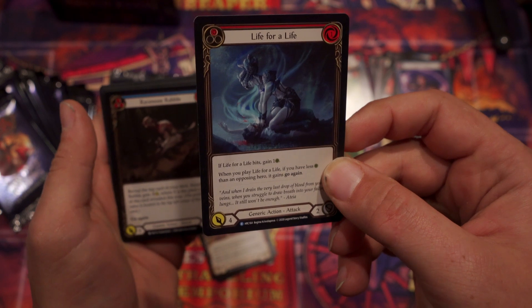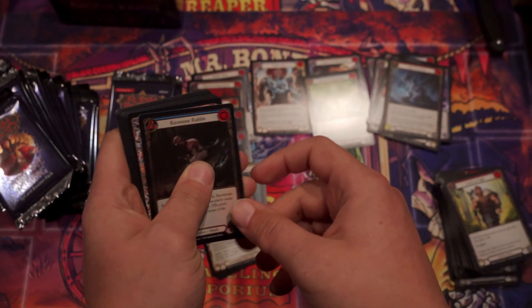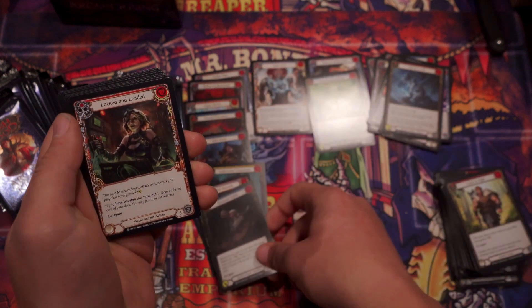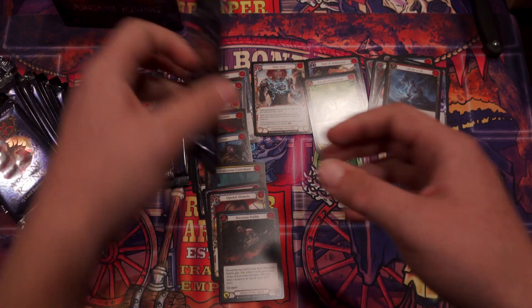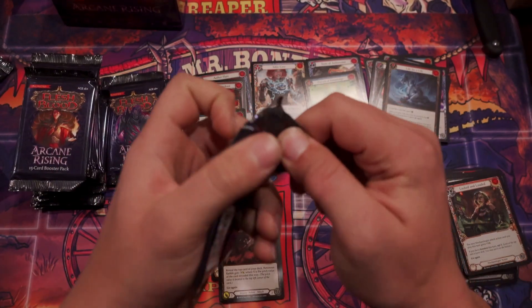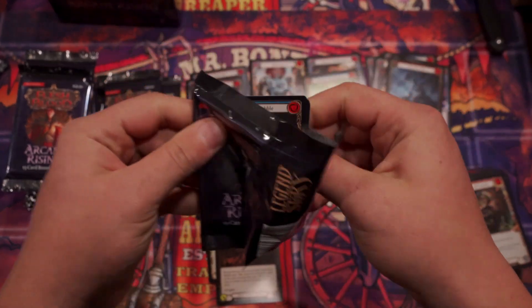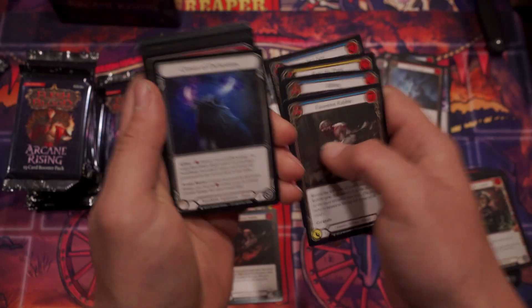Aether Spindle. Life for a Life — I actually desperately need copies of this. I need two copies of this. What does that do again? If Life for a Life hits, gain one. When you play Life for a Life, if you have less life than an opponent hero, it gains go again. Ravenous Rabble. So I'm glad to have opened that — I need those.